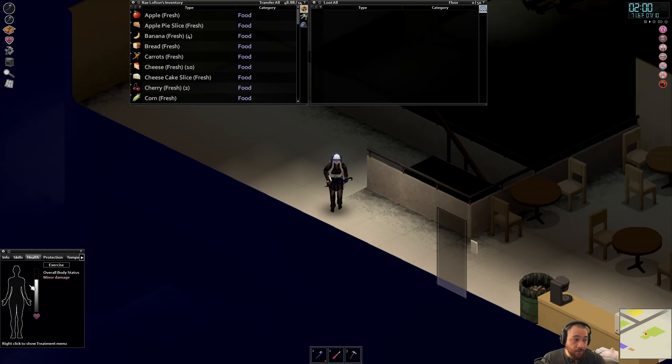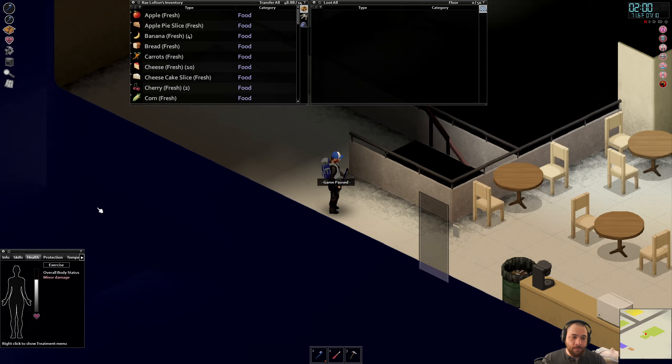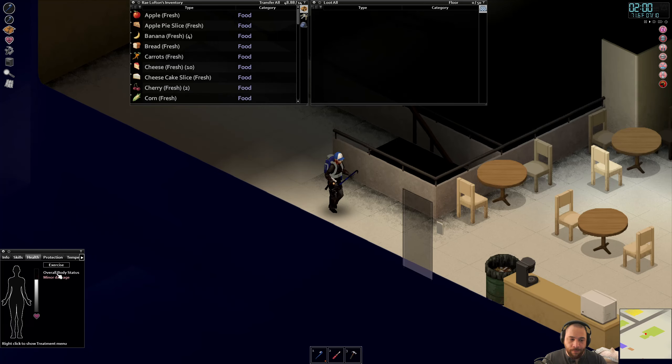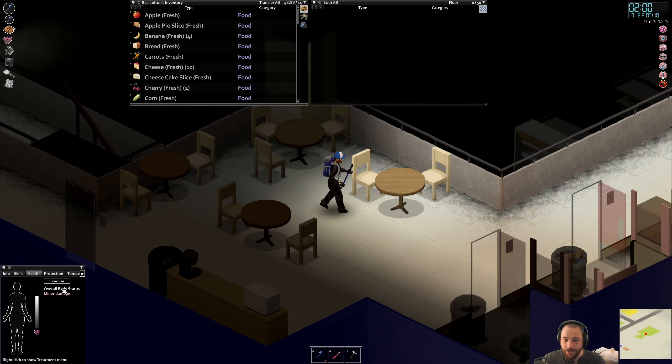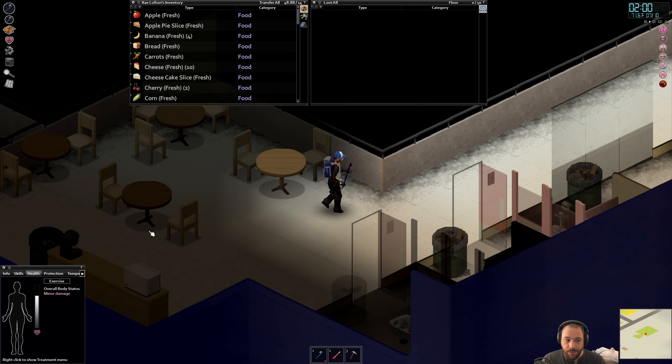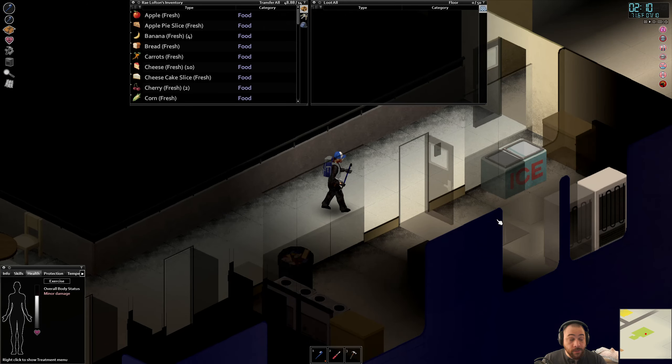One of the reasons why I like to have the health tab open is if I didn't have it open right now, I could see this discomfort and think I got injured from a zombie. Because you can also be in discomfort if you've been scratched or bitten. Usually bites will have a lot more pain involved. But I can open my health tab and see my overall body status and how much health I'm missing — I'm missing about a quarter or a fifth of my health from being overburdened, which is actually pretty significant.